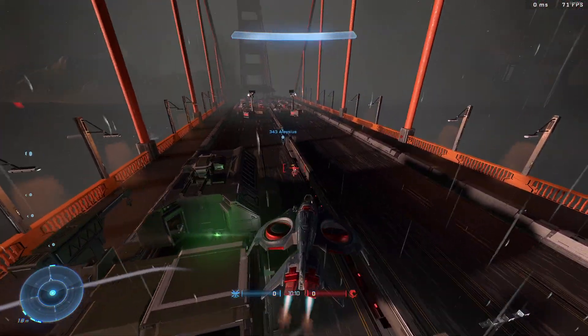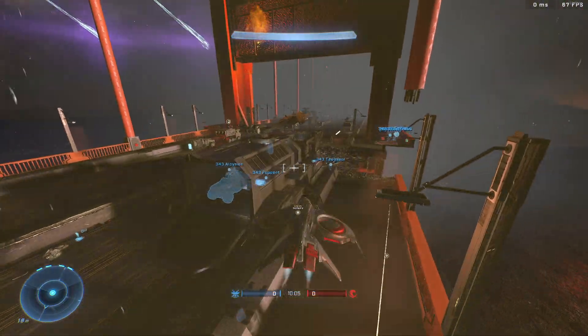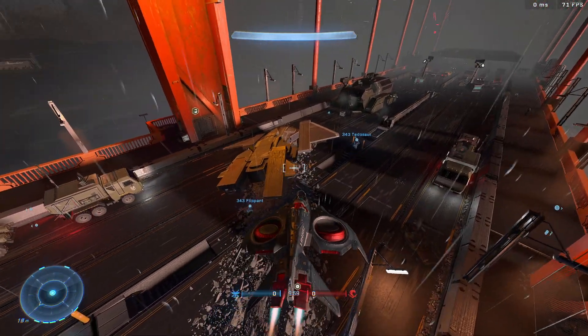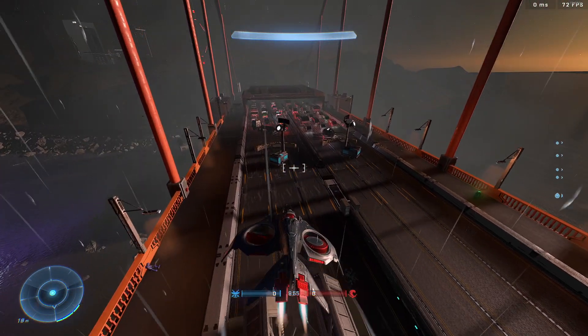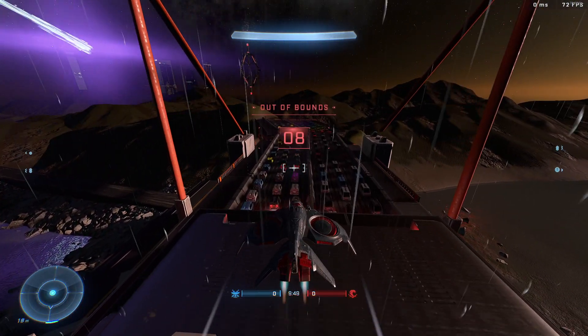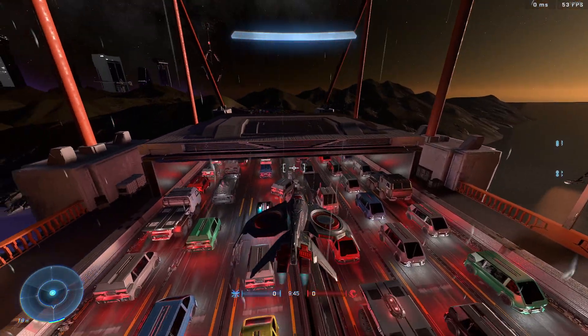It looks like some sort of Covenant bomb went off. We have an Elephant here and a crashed Pelican — oh, that's what caused the crash. There are two Elephants here; looks like they're trying to secure the Pelican and make sure the Covenant doesn't get any extra info. And that's the limit of the map over there.